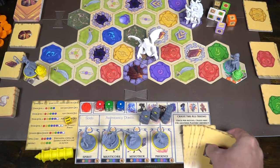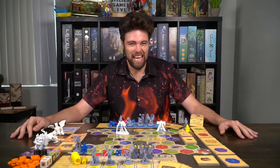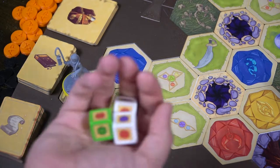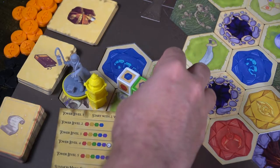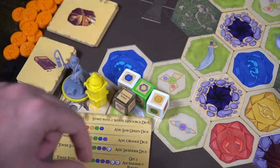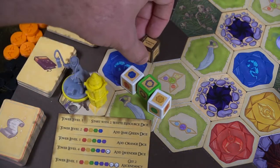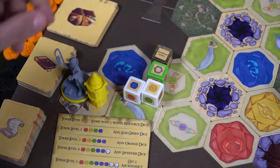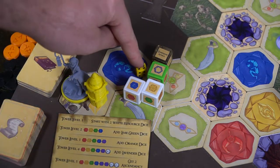To begin a turn, the first thing you do is check your tower level. If you're at level one, you take two white resource dice and always roll the enchantment die. At level two, you add the lime green die along with the two whites and enchantment die, and so on — gaining additional resource dice as your tower grows. Once you've determined how many dice you need, roll them and check what you get.